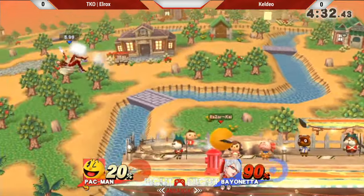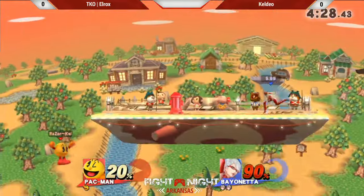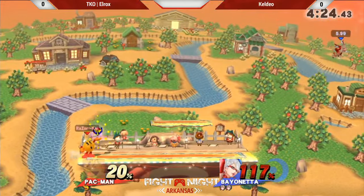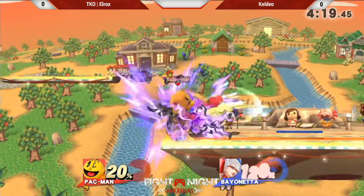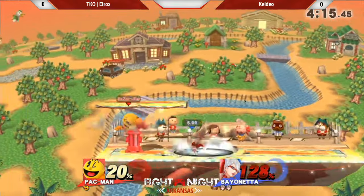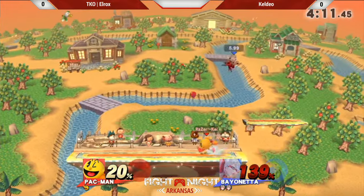I feel like that's a problem that Alejandro has. You see what he's doing there — he'll perfect shield the first part of the side-B and then throw out the key. Success. Another one, according to DJ Cal — another key on deck. The bat within saving him. If he was closer to the other edge, that would have killed.